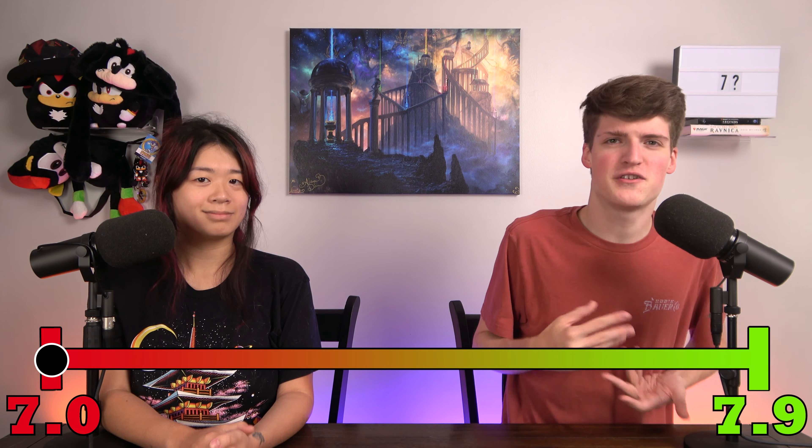We're going to get started with the 7.0s. This is the lowest power a 7 could be — it's also called casual. People usually say 'I'm playing casual, I'm playing a 7.' This is not going to be able to beat the higher 7s — your 7.7s, 8s, and 9s. These are often confused for a 6, but the seasoned veterans who've sat down with enough 7s will know when you have a 7.0 or a 6.